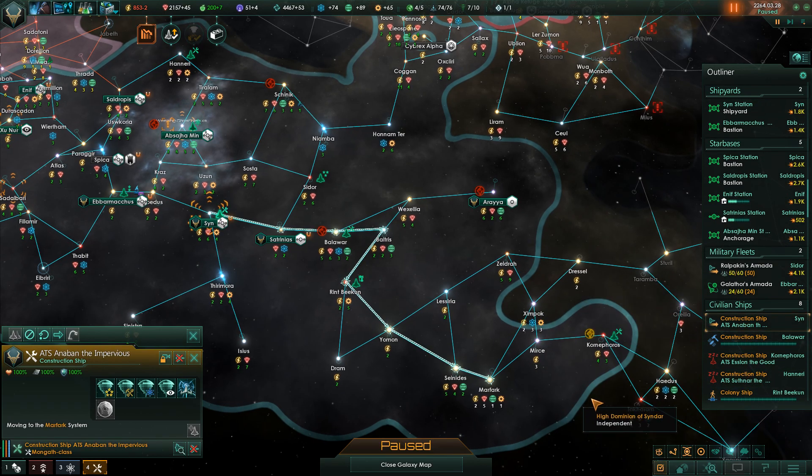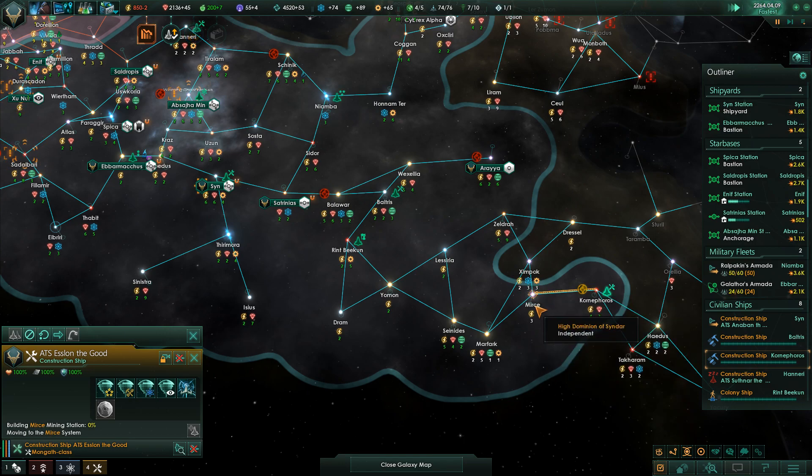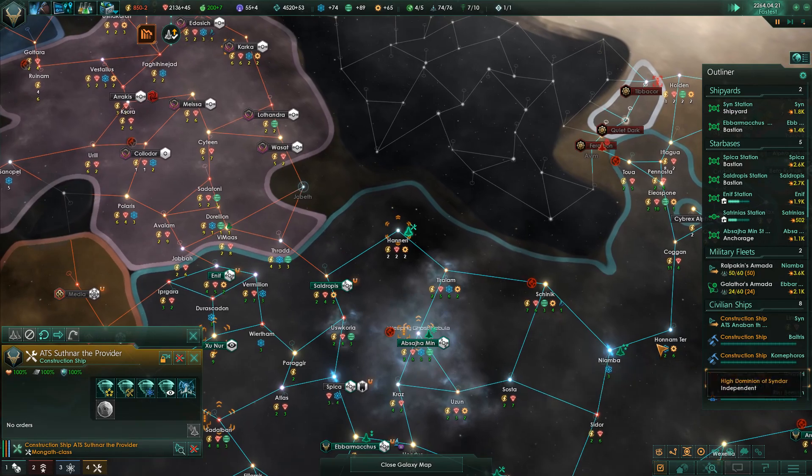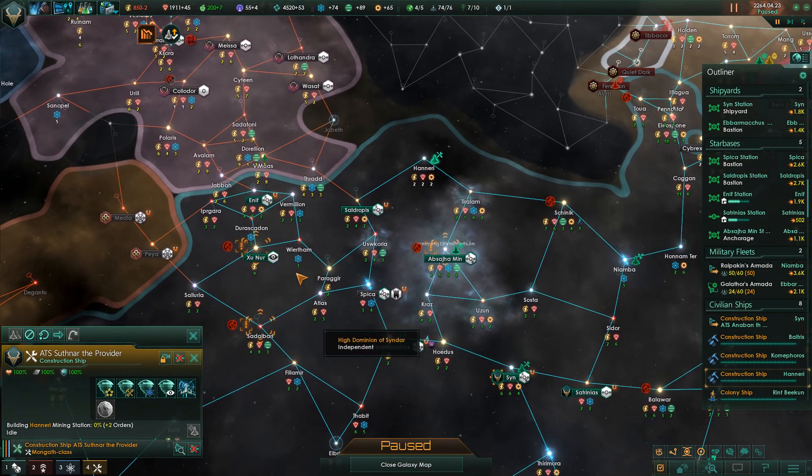I think we have a construction ship on the way. Let's go ahead and build that mining station in Mercy so we can get that energy boost. Then we're done in Haneri - let's get a mining station there as well as a research station.